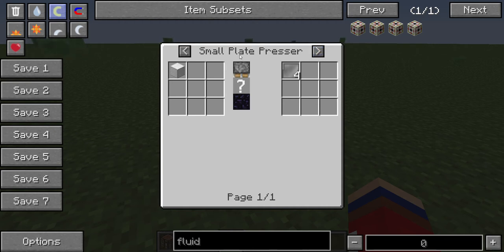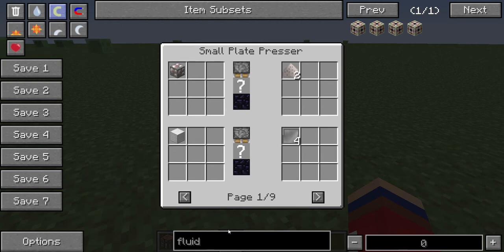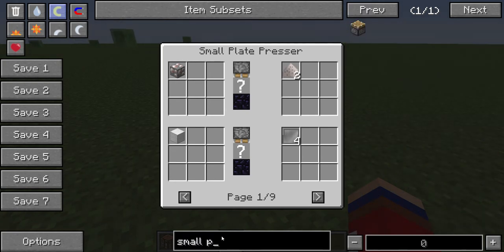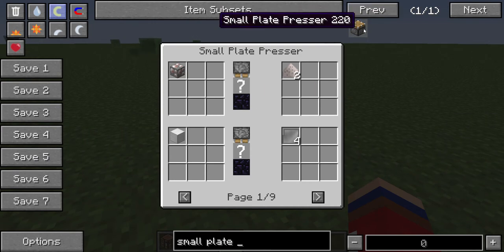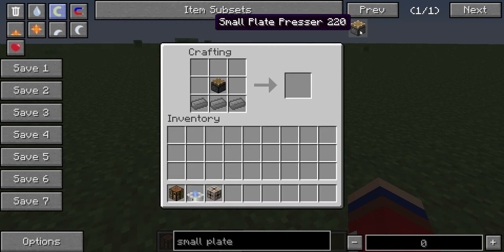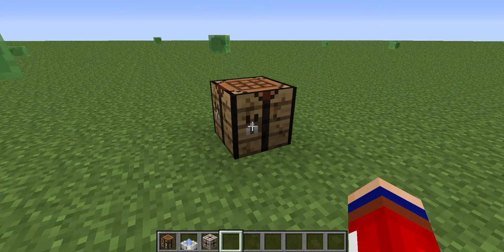Or in a small plate presser. And when you can craft that, it's good. Small plate presser — okay, that's in another... okay, you can craft that. So now I have found a way. So now you take a small plate presser.